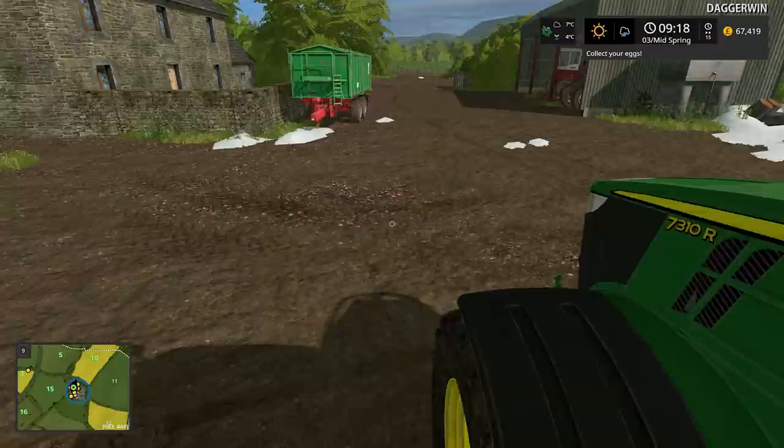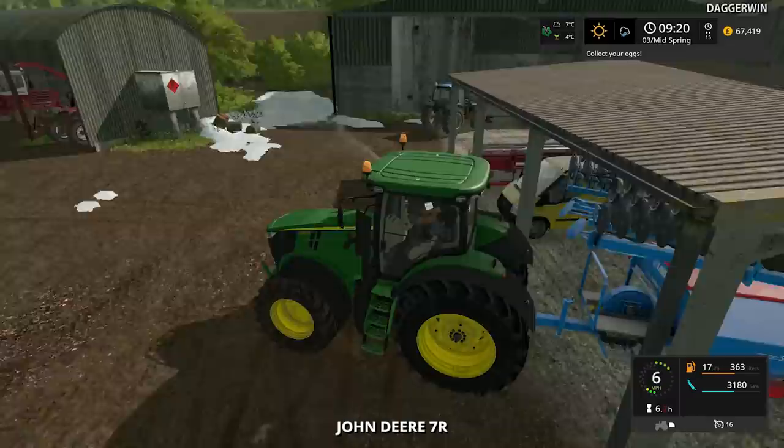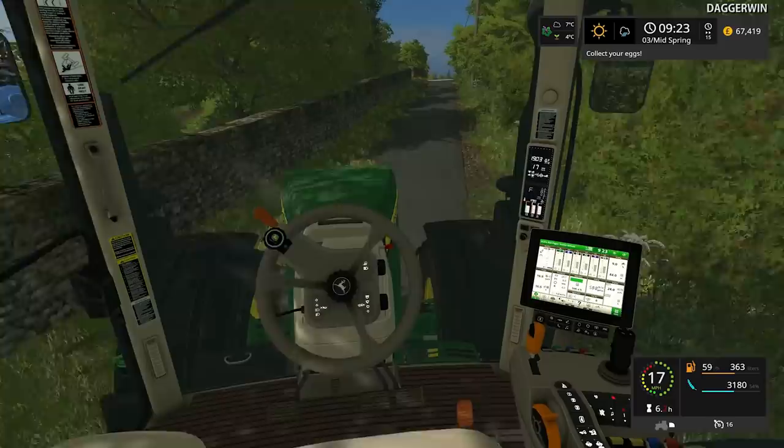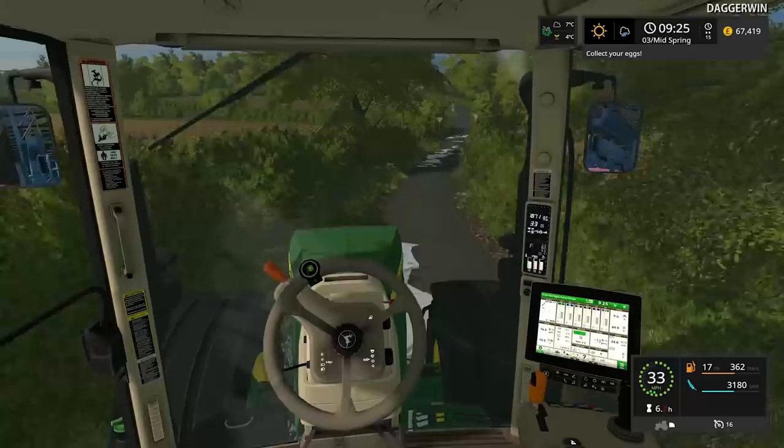We're going to start over in field number four. I must make sure I do the same crop, otherwise this would look a bit weird when it comes to grow — there'd be a square in the middle of the field which is a totally different crop to the rest of it. About one third of it would be different. I can't remember exactly what I was doing — I think it might have been canola, or oilseed rape as most people in the UK would say.